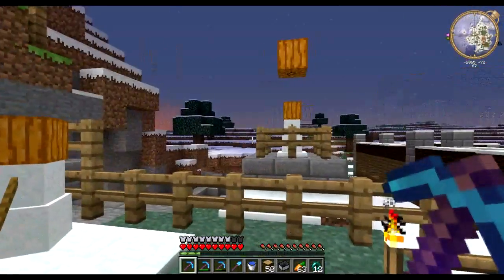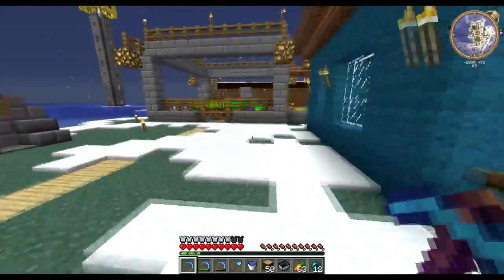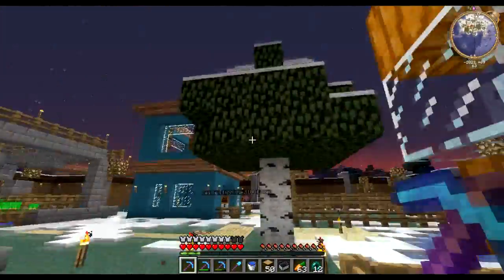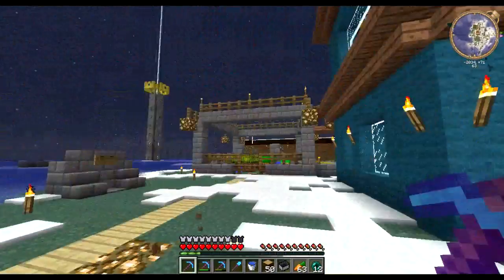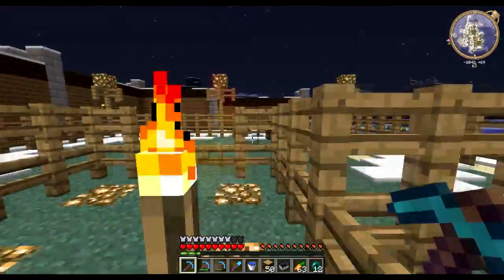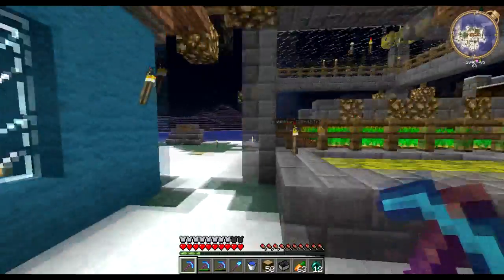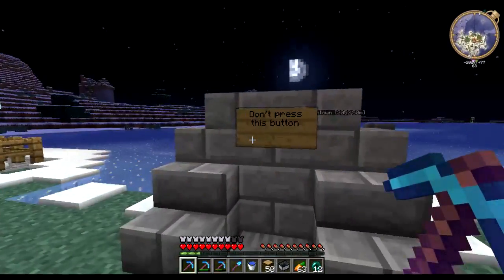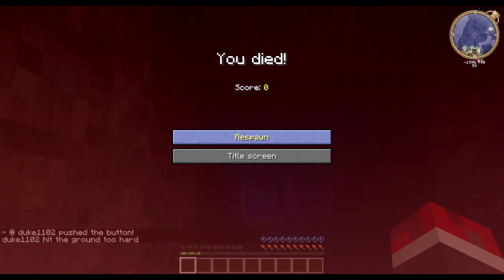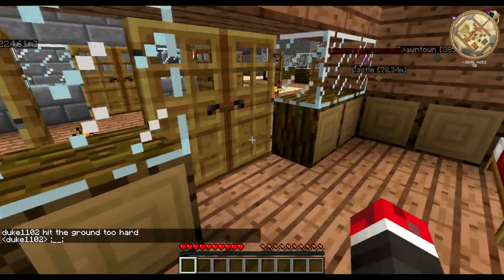We are at his place. Let me have a look around — never really been here. Oh, nice little farm. Looks fancy. Snowmen, or snow golems. Golden tower with a beacon. Looks nice. Empty farms. What's this over here? 'Don't press this button.' Oh my. Oh god. No fucking way.